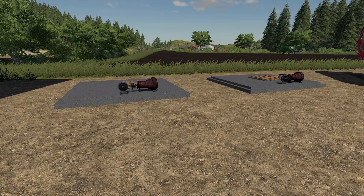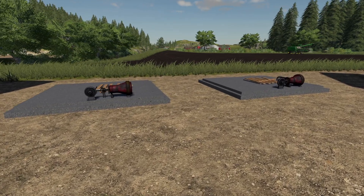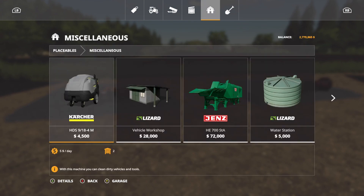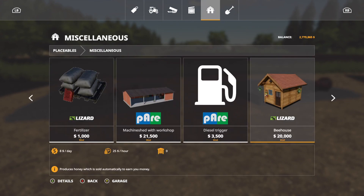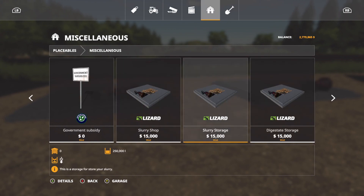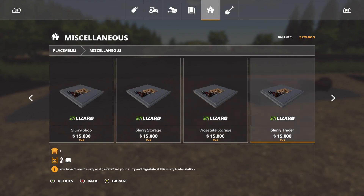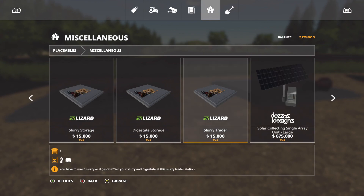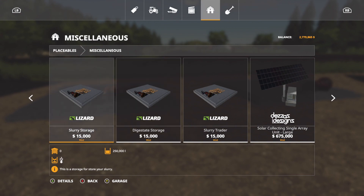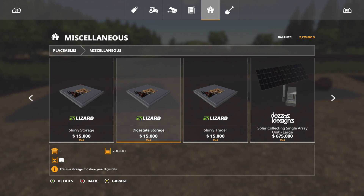Next up we have an update to the Slurry Trading Station. What this has done is added digestate storage. We're going to go into Miscellaneous and scroll to the end. Here we are — we have slurry shop, slurry storage, slurry trader, and now we have digestate storage as well. We can store digestate and slurry at 250,000 liters each. This is going to come in handy when you're doing stuff with the BGA, because that's the only way you can get digestate.